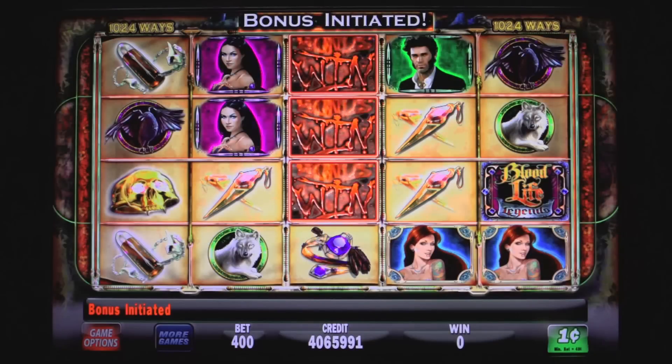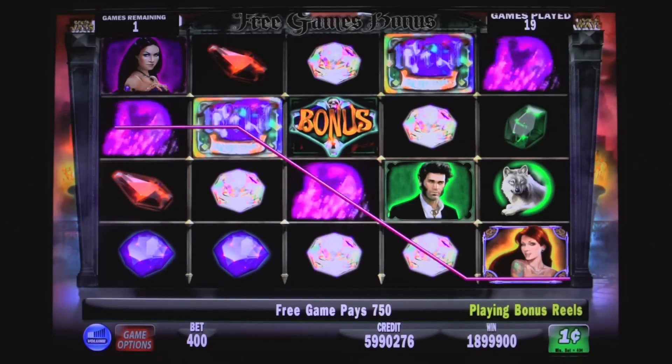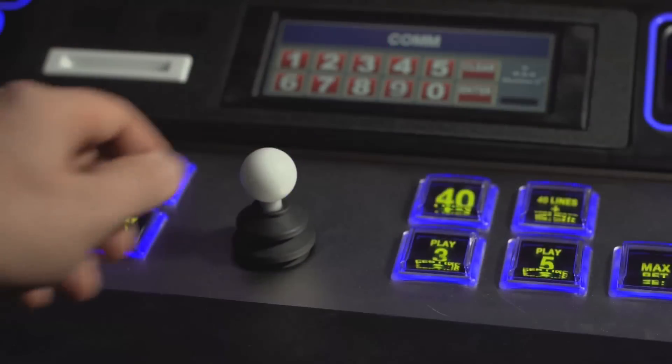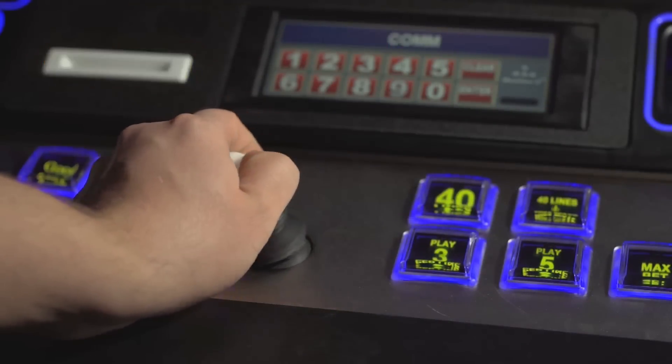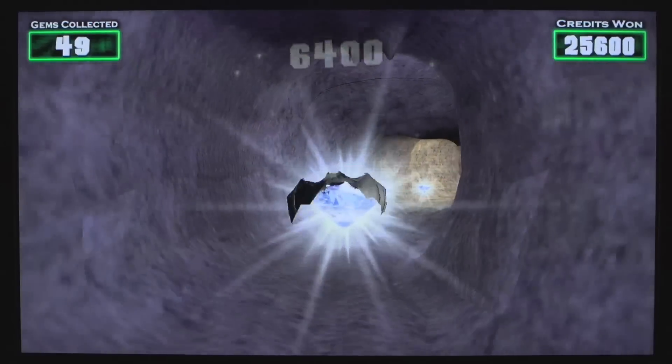Two or more bonus symbols trigger the event. If you select the Free Games bonus, then sit back, relax, and just wait for the credits to pile up. If you think you've got what it takes, grab a hold of the joystick and get ready to navigate your way to some massive jackpots.